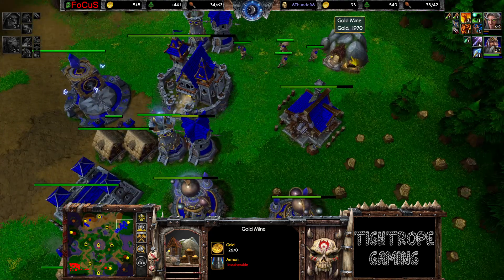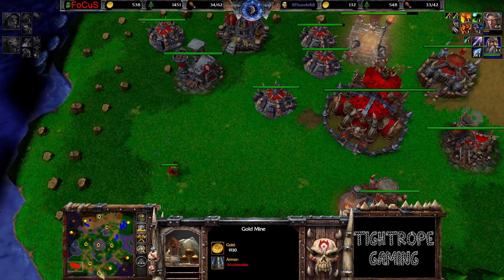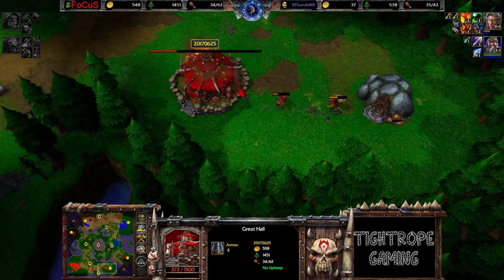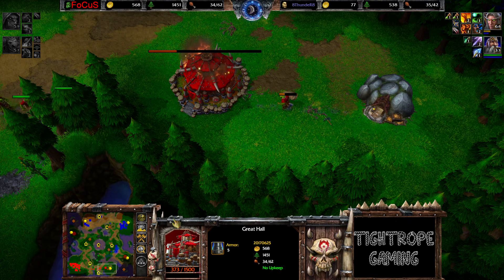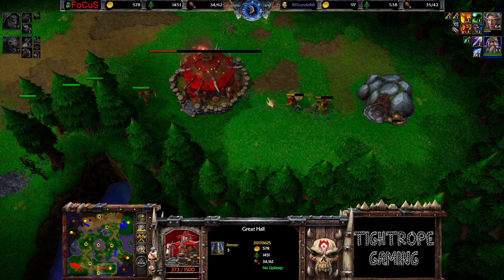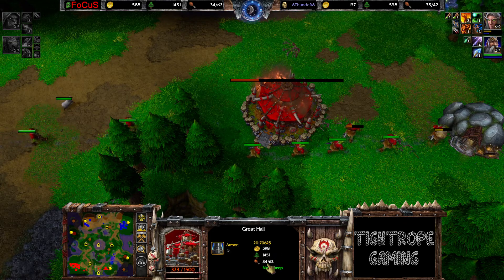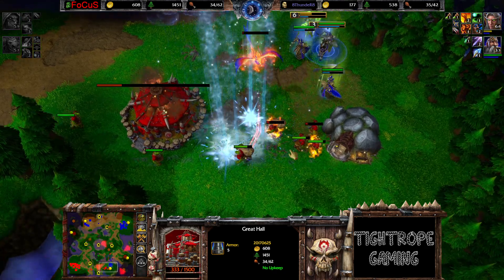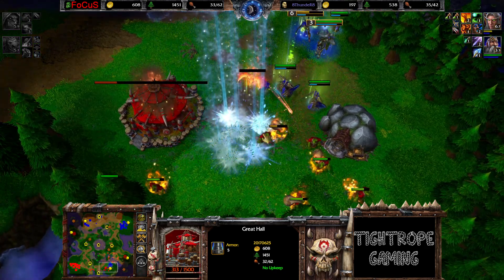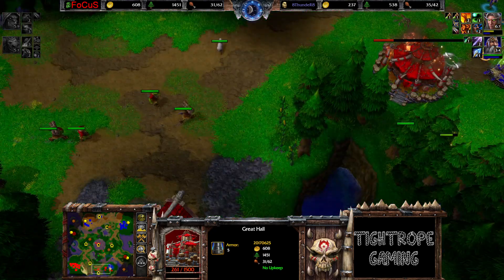Hasn't managed to rebuild his expansion. 1.9k left over here. Focus's main mine has run dry. So if Thunder can come down and kill this expansion he's in a really nice position all of a sudden. Peons coming in - he hasn't done any repairs on this. Focus with quite a lot of gold, might pay the price for no repairs. Peon kills left, right and center.